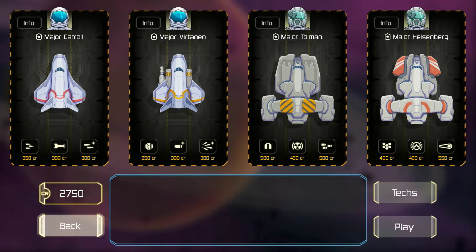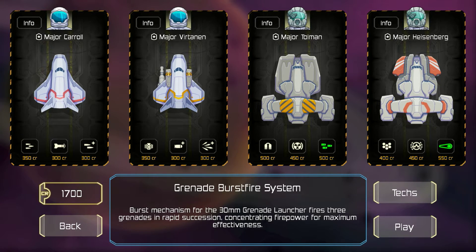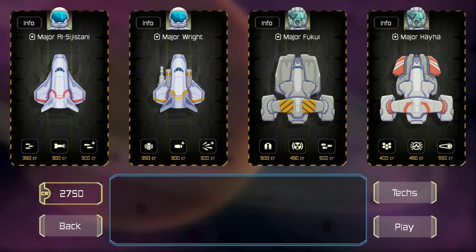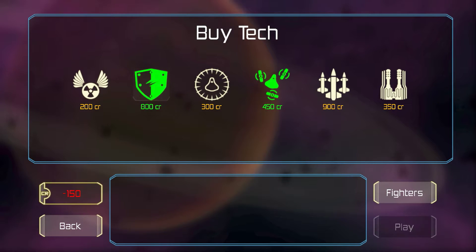I want to show you my favorite ship. It has a flamethrower, which is really exciting for me. Unfortunately, these menus are a lot easier to navigate with the mouse, but I'm playing on a controller. You don't have to play on a controller, I just chose that.